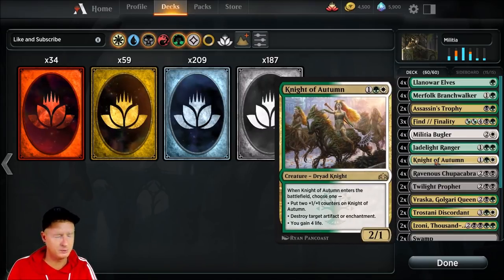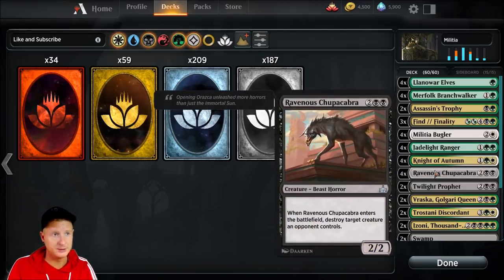Next we got Knight of Autumn — again a very powerful card. It's a three-drop. When Knight of Autumn enters the battlefield, you choose one of three options: put two +1/+1 counters on it, destroy target artifact or enchantment, or gain four life. I've already utilized the destroy target artifact or enchantment option and the +2 counters, so that has helped.